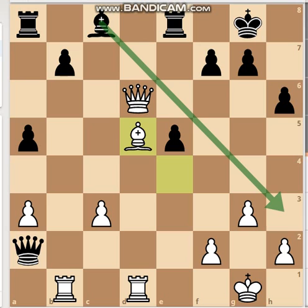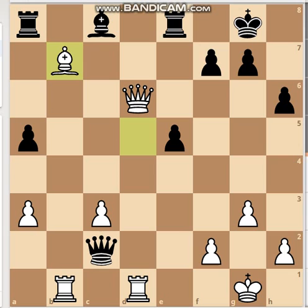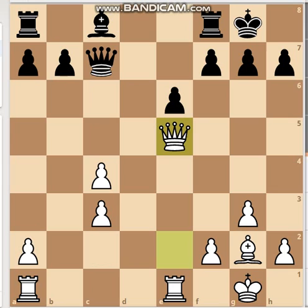The bishop became mobile and black can gain a position close to equality or slightly advantageous. But Aronian chose to exchange queens — it was not the best move, but even the best players don't always make the best moves.